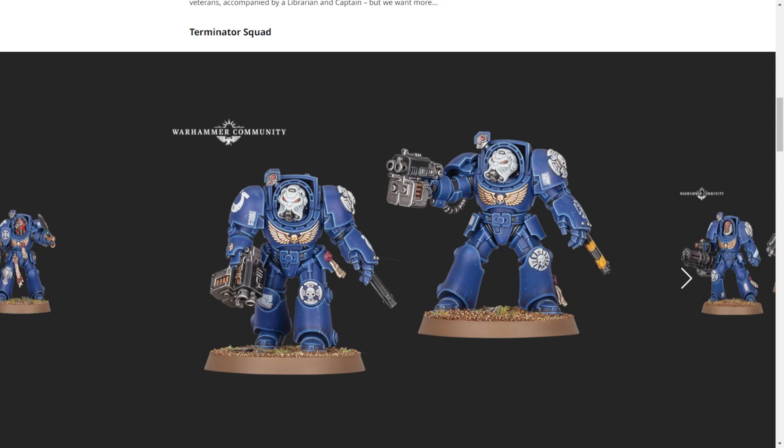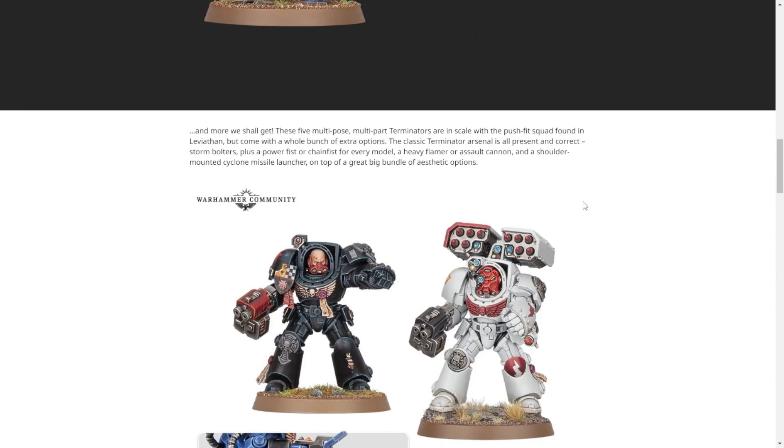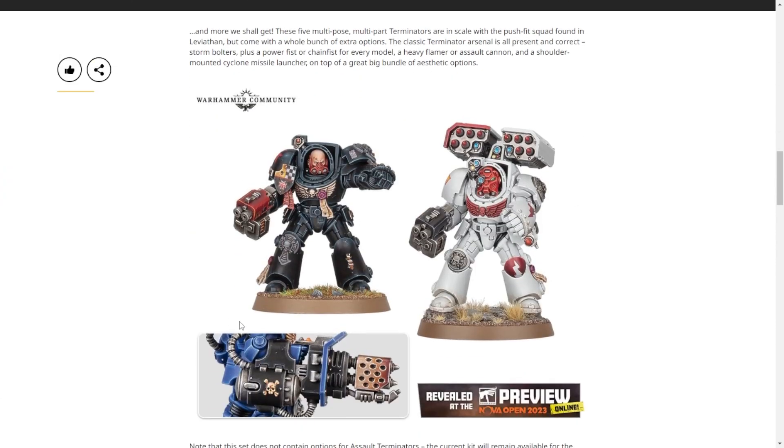You can kit-bash. Whenever I have a monopose kit — like from Leviathan, which has two chain fists and two power fists — am I the only one who will buy one of these multi-part kits and build them to fill out two different squads using my original monopose squad? Two of the Leviathan ones have chain fists — I legitimately didn't notice. I always just said they've all got power fists. Anyway, they look fantastic. Love the new Terminator sculpts. We also get the heavy flamer, which was not in Leviathan — that heavy flamer looks pretty good. And the missile launcher, I particularly like the scale of it, better than the weird wing one they used to have. The Scarab Occult still has something like that and I don't care for it.